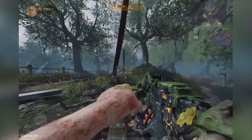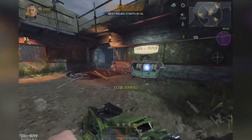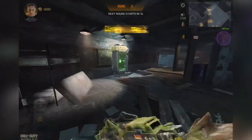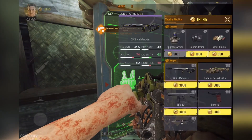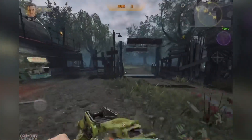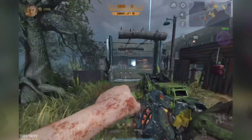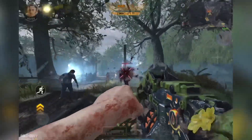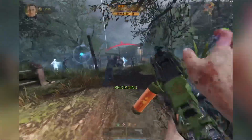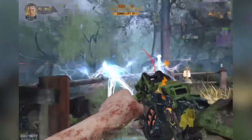I think we all definitely want a classic zombies mode update, but there's no sign of that yet in this test server, which is very disappointing. Potentially we could be getting a new Undead Siege mode that will let us grind for the new RYBG seasonal camo. All this information comes from files within the test server, so nothing is official until COD Mobile announces it themselves. But it's looking like we're getting a zombies update in Season 9, which is the Halloween season — it seems to be the only time they want to give us a zombies update.